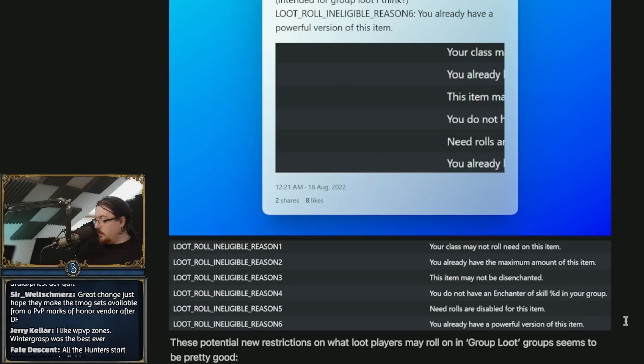The only remaining vulnerability I can see in the system is someone needing on everything even though they've got a way higher item level because they don't have that specific item. But you can't really do that, especially now with the Mythic+ Valor upgrade system where there's an upgrade system that prevents this - if an item is five item levels below what you've got, you can't have it, which you wouldn't want anyway. Group loot isn't just 'we brought it back and didn't think about it at all.' We brought group loot back and did due diligence to make it actually work. Good stuff, big thumbs up.